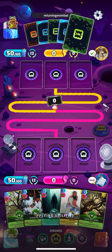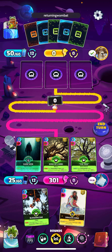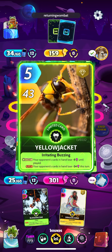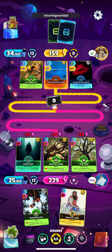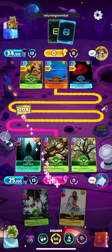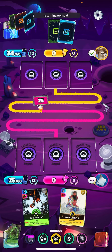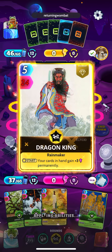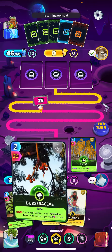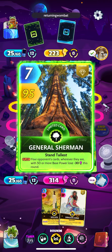I think we're gonna do a big heavy hit turn right here on turn one — start getting these triggers going, burn up half our energy on turn one for only 200 power. We got all these trees so I think we probably should play them. Good General Sherman there.